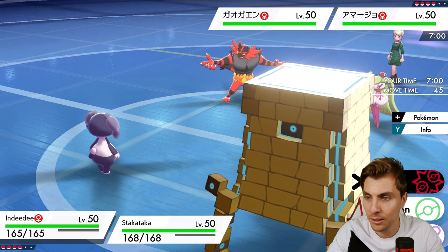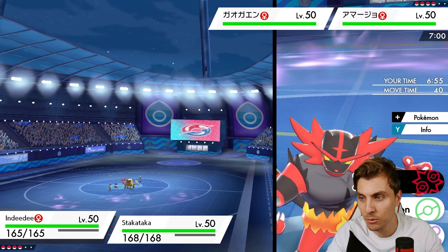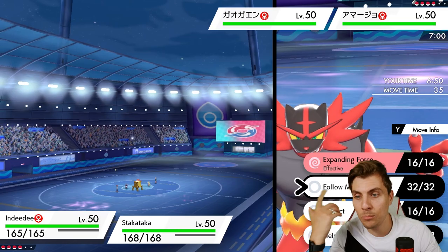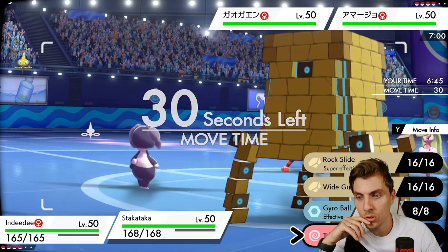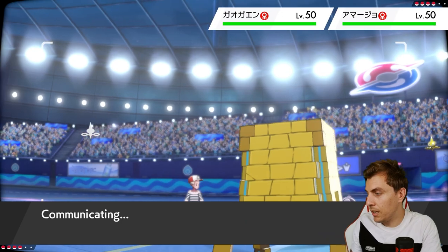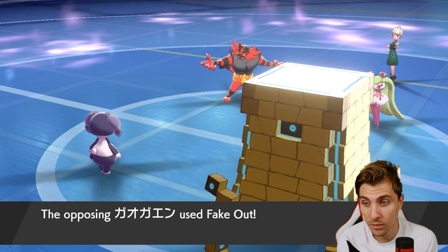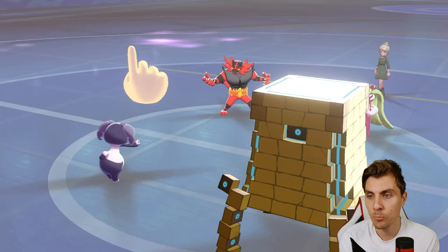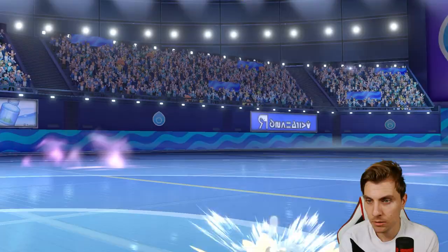We've got Indeedy and Stack Attacker out against Incineroar — we've been Intimidated — and Serperior as well. It's a pretty easy Follow Me into Trick Room for us really. They could double target our Trick Room setter, and yes we are going to Trick Room. They could Parting Shot with Incineroar, but they go for Fake Out into the Psychic Terrain — not realizing that's an option for us. That's a little bit of a shame for my opponent.